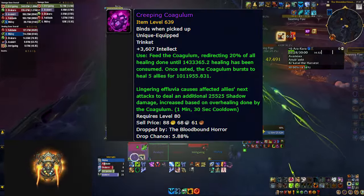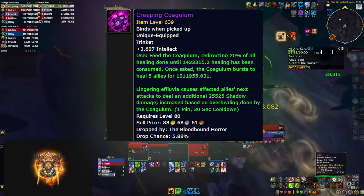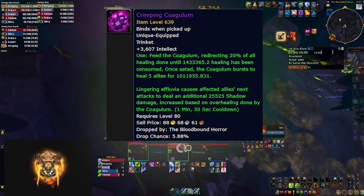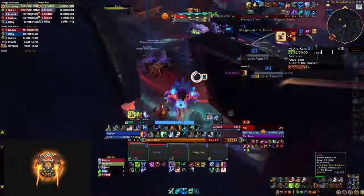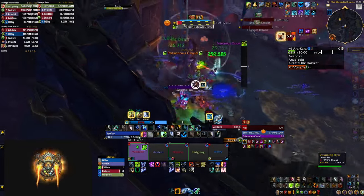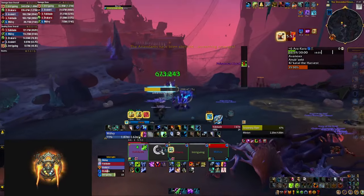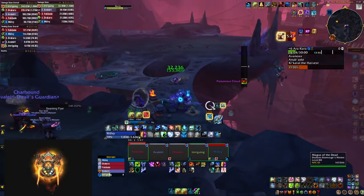Another interesting raid trinket is the Coagulum. It gives you primary stat and once you use it, it starts absorbing some of the healing you do, only bursting for a bigger amount once it consumes a certain amount of healing. It also has a damaging component which makes it good for both Mythic Plus and Raid. However, it's also tricky to use because you have to time it very well to get that burst of healing when you need it, and you'll be doing a bit less healing while charging the trinket. Overall, you probably get more value from the stat sticks, but this one can have very nice usages in the right situations.